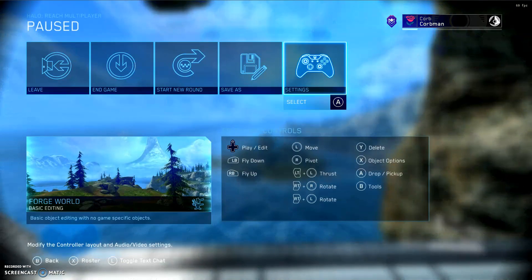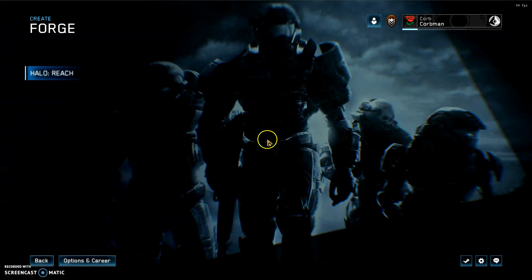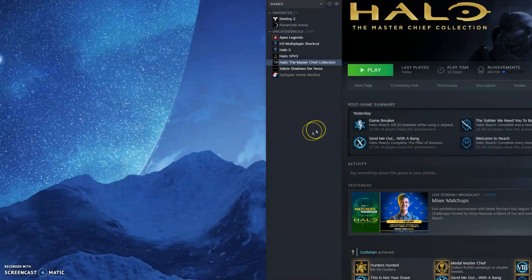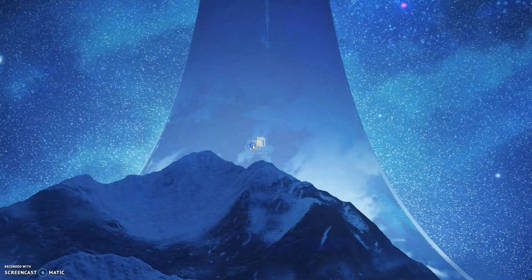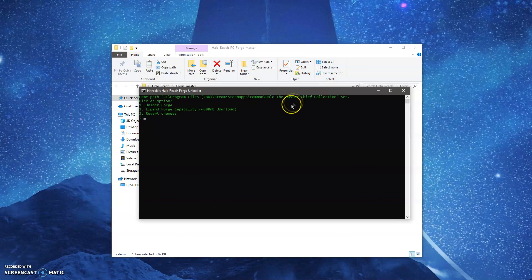If you want to revert your changes, I'll show you how to do that as well. Exit out and go back. All you have to do is open this thing up. Like you saw earlier, the third option — click three and click enter. It's going to say press any key to continue. And that's all folks. Then you can go back to your normal game with anti-cheat enabled.